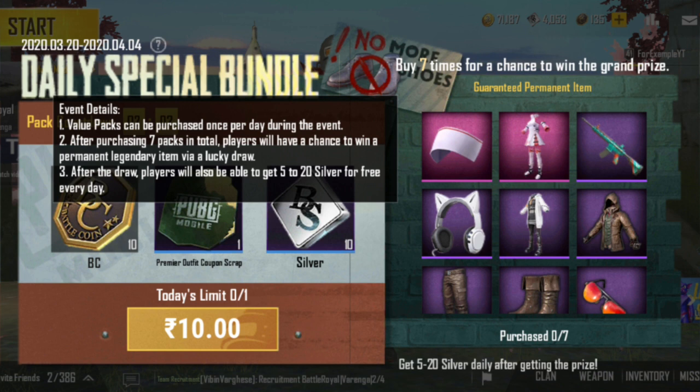We can get a lucky draw, and you can get a legendary epic angel. At the end, we can get a 20-20 draw, so you can get a lucky draw and get 5-20 silver coins.